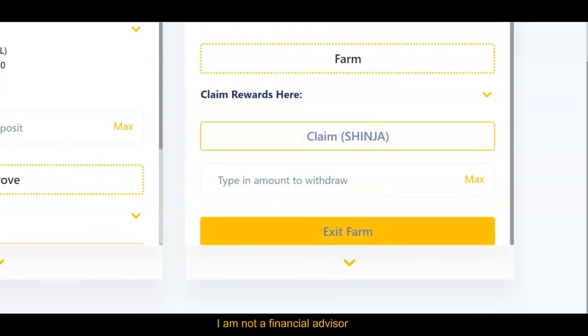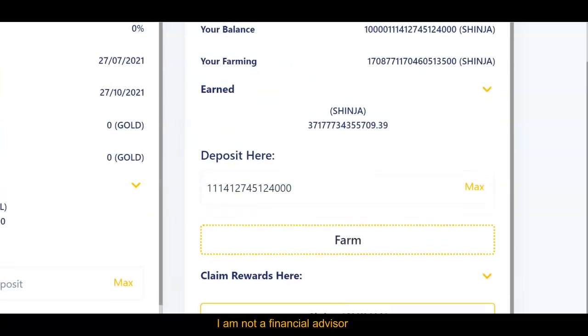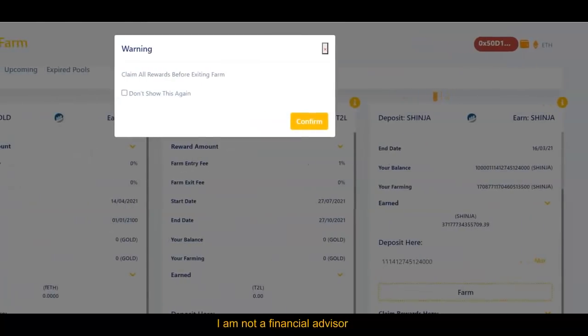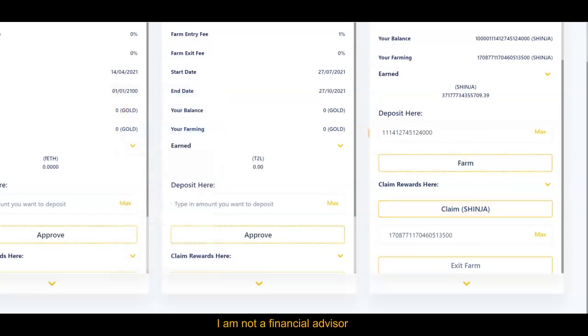But if I'm trying to exit my position, I click on 'Exit' here, click on 'Maximums,' and then it's going to ask how many do you want to exit out. Then I'll click on 'Exit,' confirm, and obviously there's going to be another charge. So there's a charge when you farm, a charge when you claim, and a charge when you exit.